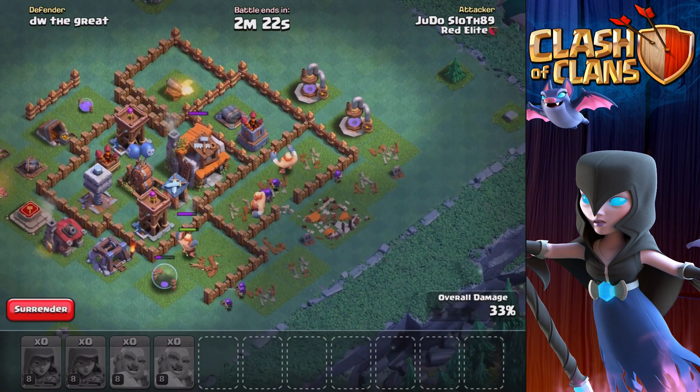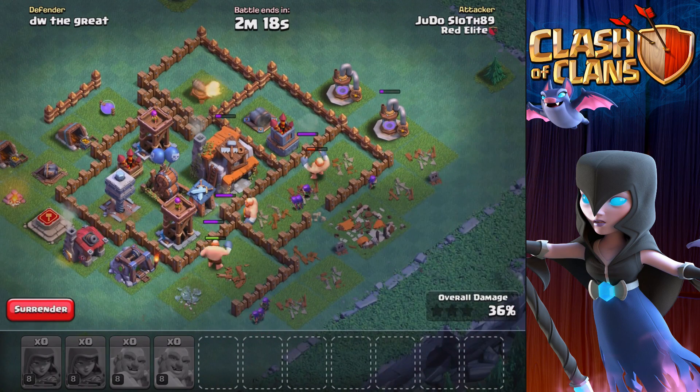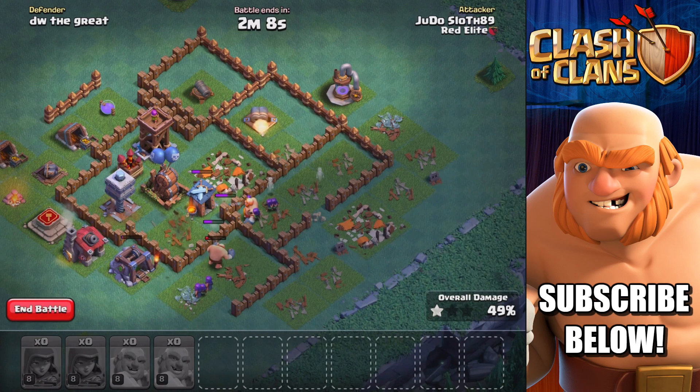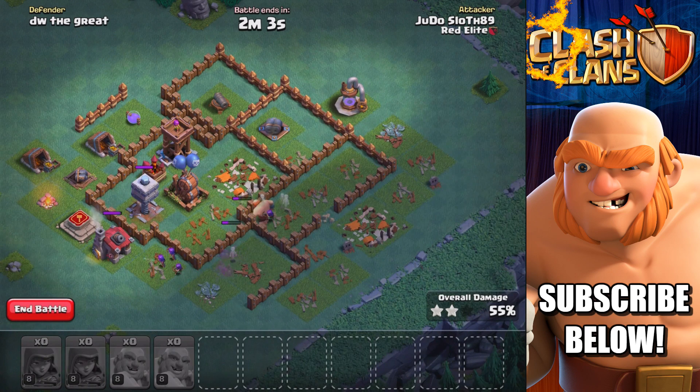We've luckily managed to get that down. Let's get a giant down over into this area because the archers at the bottom here are going to get locked on by that archer tower pretty soon. I think we're gonna be good for the builders hall here — the archers are onto it so that's working pretty nicely so far, looking good for the two stars. The multi-mortar was right on the edge of the base, so it was quite easy to get the archers in there to take that down.